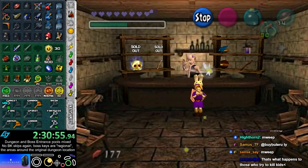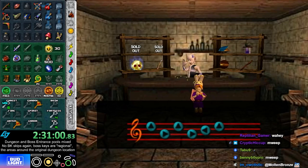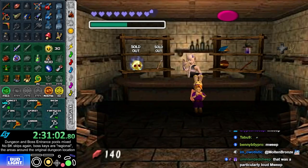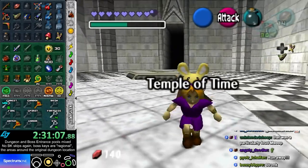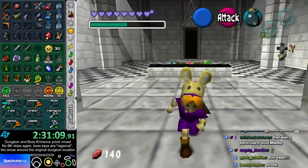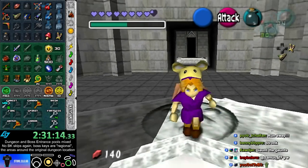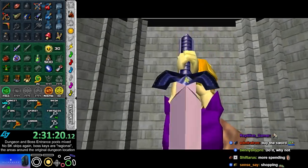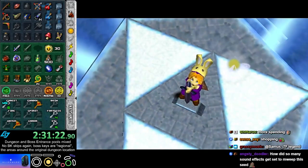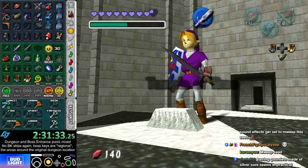Alright, Silver Gauntlets. Shopping spree mostly complete. I can still buy a Biggoron Sword and Bottom of the Well key ring, but both of those I need to buy as adult anyway. I know that Goron City has Gold Scale, but it's not really that important right now. I think I should actually check Ganon's Castle before I go anywhere — I'm gonna do that first.